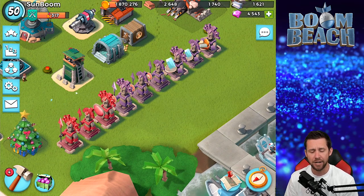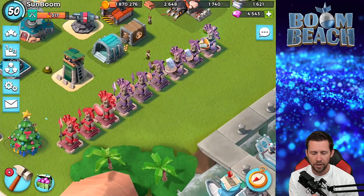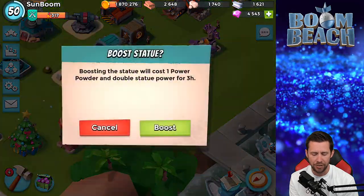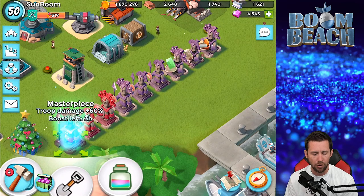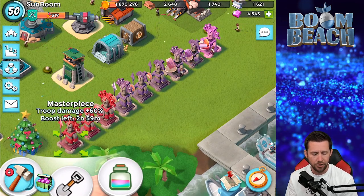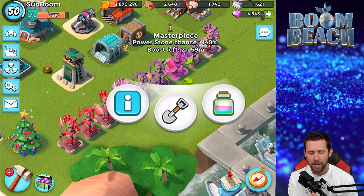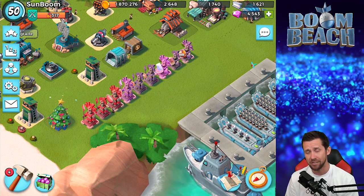If you're going to boost statues, you want to boost your resource reward, maybe one power stone chance — pretty much just the masterpiece statues. We'll boost four statues: the troop damage, the gunboat, the power stone to 140, and then the resource reward, because I'm not fully maxed on this account yet and the rewards are appreciated.